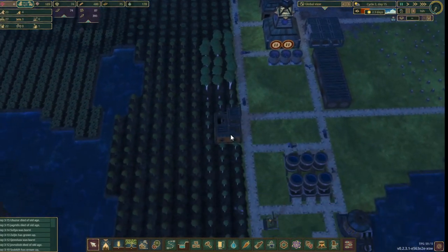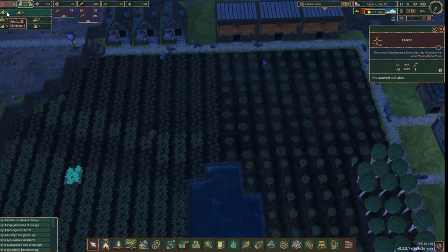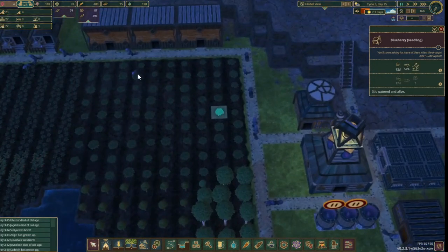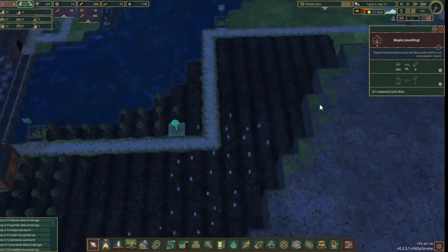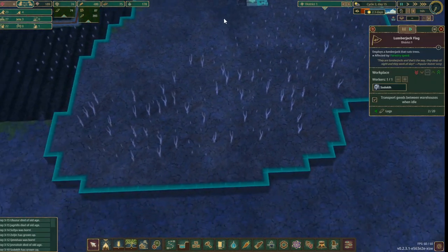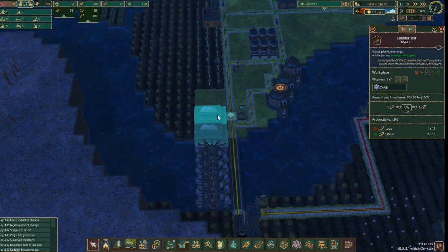To recap, this is our settlement so far. We have some farmland producing carrots at a very high surplus rate, way more than our population of 27 can ever consume, so no more starving farmers and delayed harvests. We have started to plant our own blueberries, maple and birch trees. I also created a second forester area with even more maple trees, while also cutting down wild trees from the dry higher plane. We have two plank factories running, and space for one more.